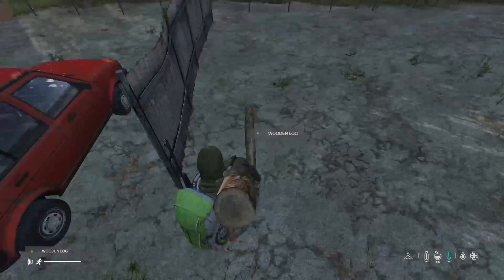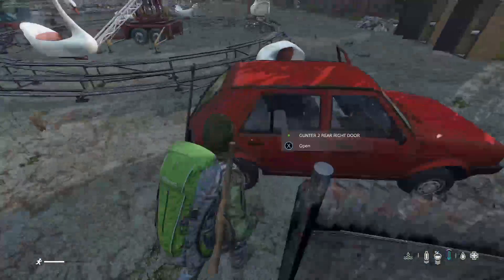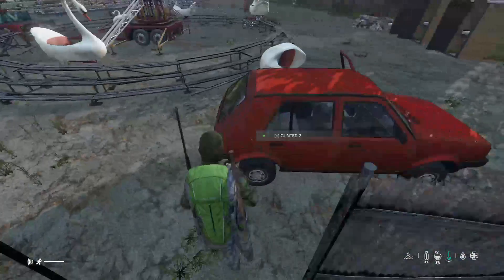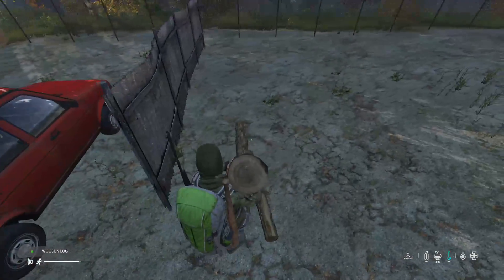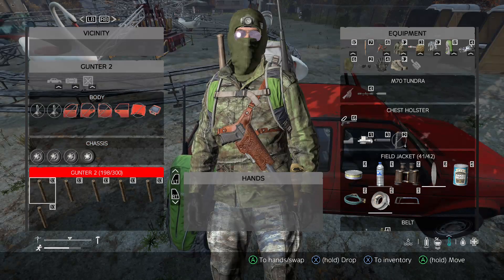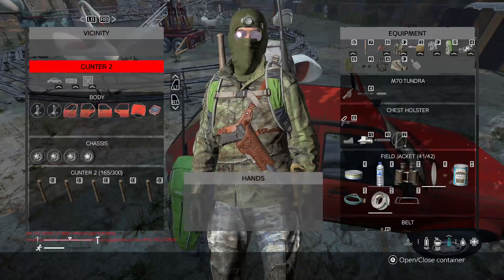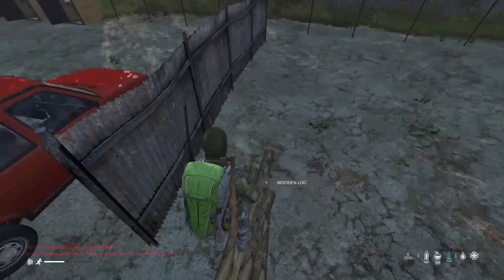Stand on the other side — we can still access the logs. We can just drop them all right here, make it easy for us. That's really close. So if you get 12 pieces of rag, you can make some rope. And we need rope to combine with two sticks so we can make a fence kit. That's what I need to look for after I drop all these off.